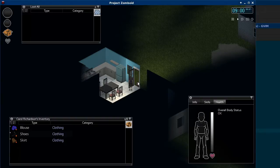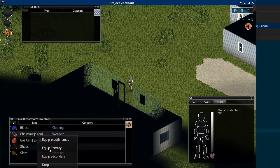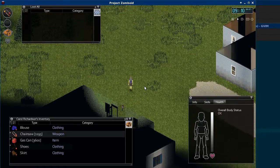Alright, this is a Project Zomboid chainsaw mod update. I've got the chainsaw working better as a weapon, and I can right-click on the chainsaw in the inventory to fill it.